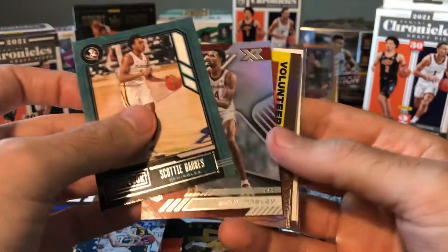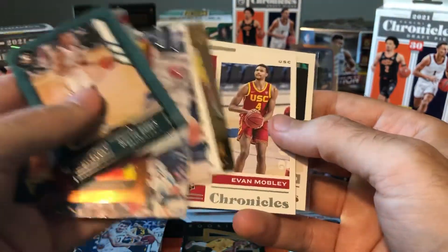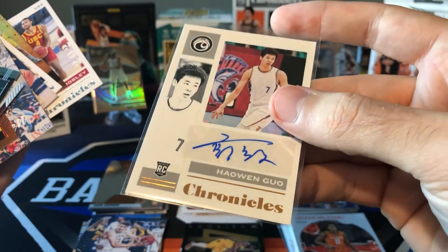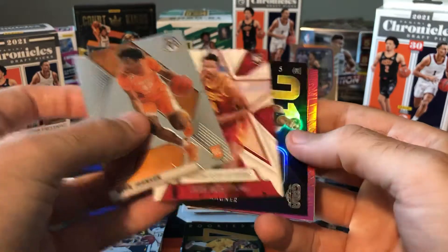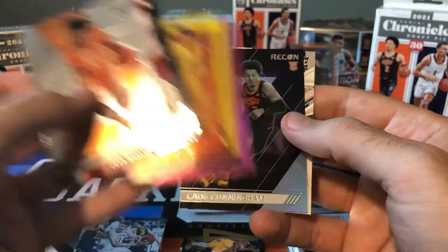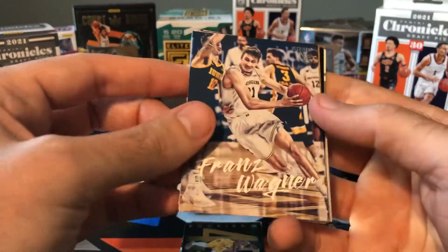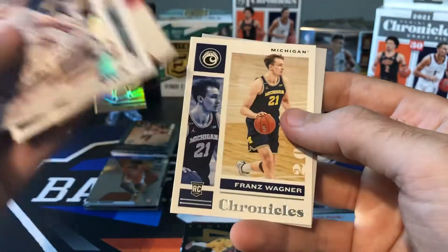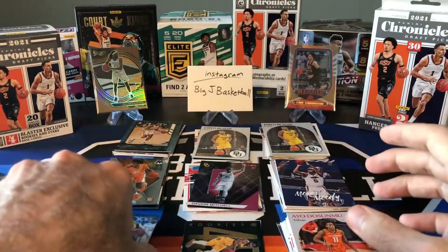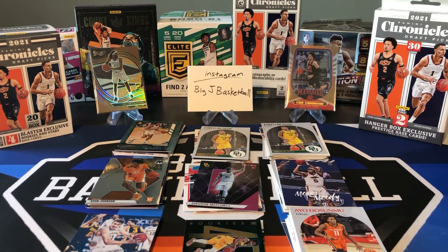Let's look back at what we got from the fat packs: Evan Mobley XR, Keon Johnson Bronze Flux, Jalen Green, Cunningham, Suggs, Wagner — and we did get an autograph, plus a bronze parallel of that auto. From the blaster: a couple more Mobleys, Wagner Pink, Jonathan Kaminga Pink — that wasn't bad. Cade Recon, Jalen Green Rookies and Stars. And in our one hanger: the Prestige cards, another Mobley Recon, Kaminga black parallel, Jalen Green, another Mobley, another Wagner, and Scotty Barnes. Let me know in the comments which one you guys think won that battle. I think the auto and the bronze chrome out of the fat packs maybe put that to the top, but let me know what you think. Leave a comment, drop a like, share — it definitely helps the channel out.